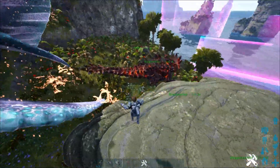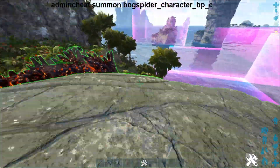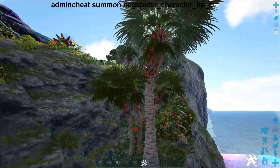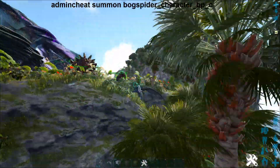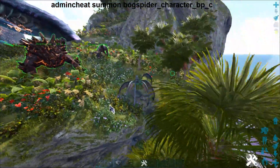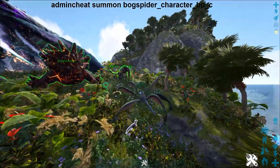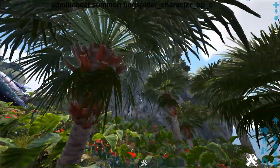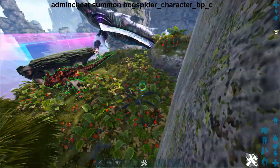We've also got the Blood Stalker, which is a lot of fun. This guy is a speedy little thing — he can literally pull blood out of tames, which is interesting. He's got a very interesting jump ability that I don't really know how it works quite yet — it's like a mini jump. That's pretty much what you need to know about him for now, but he's got a pretty cool ability.